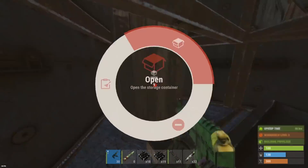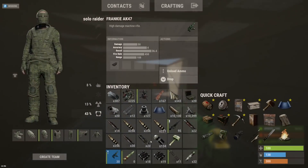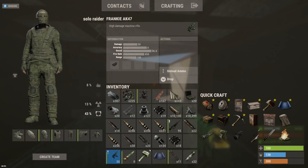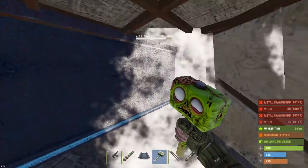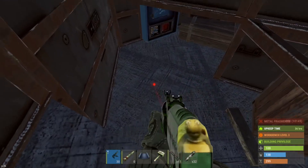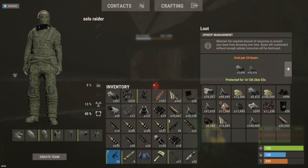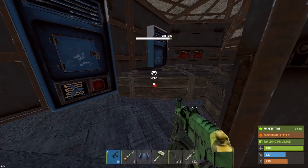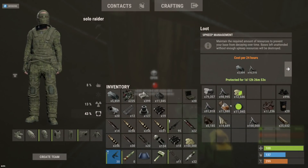Let's see if we can get sulfur. Just want to seal this thing off first. Here we go — it's a moment of truth. He was cooking something up in his furnaces, hoping it was sulfur. Yes dudes, it was! What the heck — 112,000 sulfur! That is an insane jackpot.